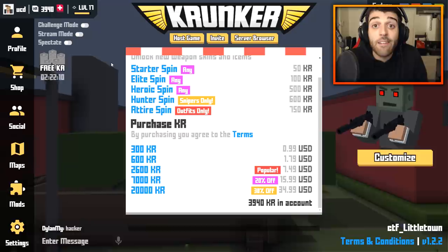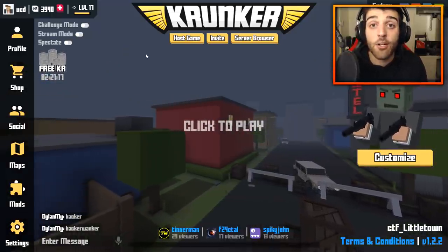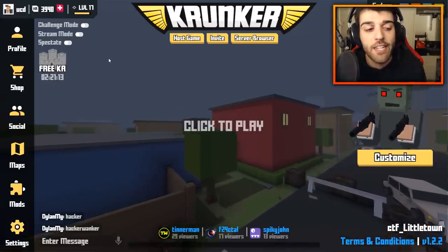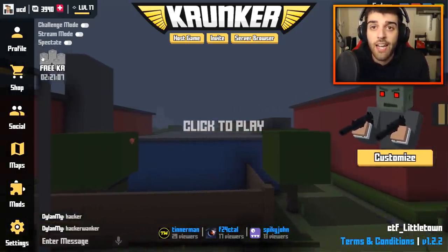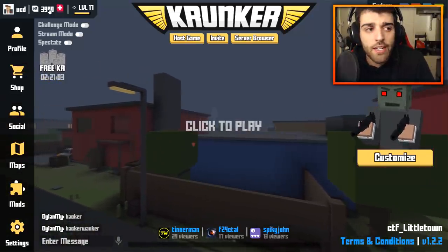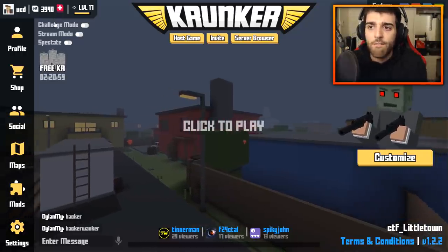How did I get all this in-game currency for free? There are two ways to get free KR in Krunker.io and the first one is staring you right in the face. Free KR right here — every 11 or 12 hours you can click this button and 2 to 300 KR will be deposited into your account. That's the majority of how I got my KR. No clickbait, it's just right there, very very easy.